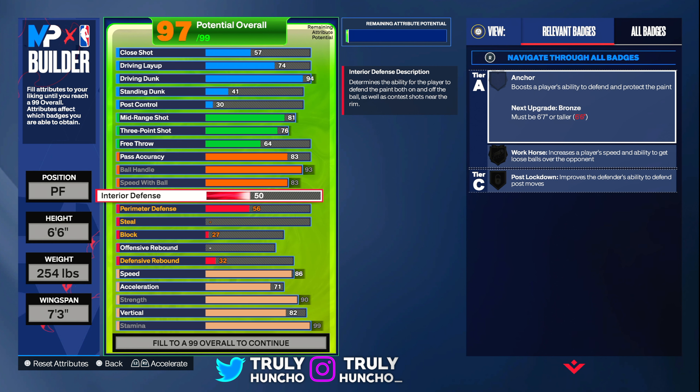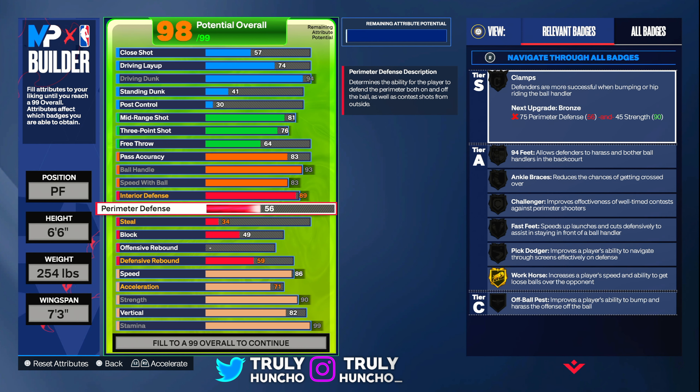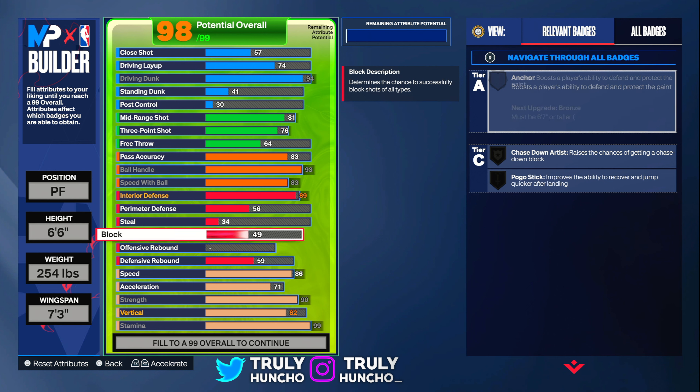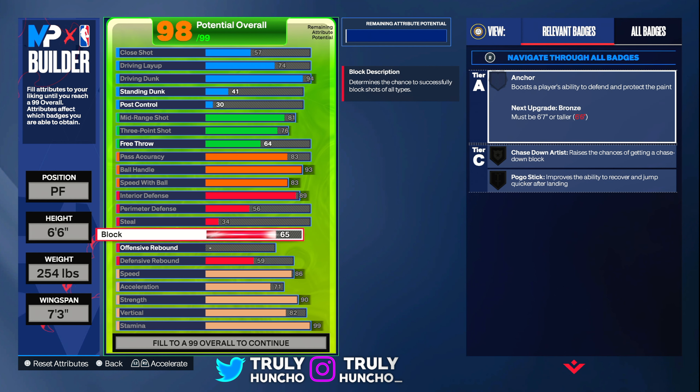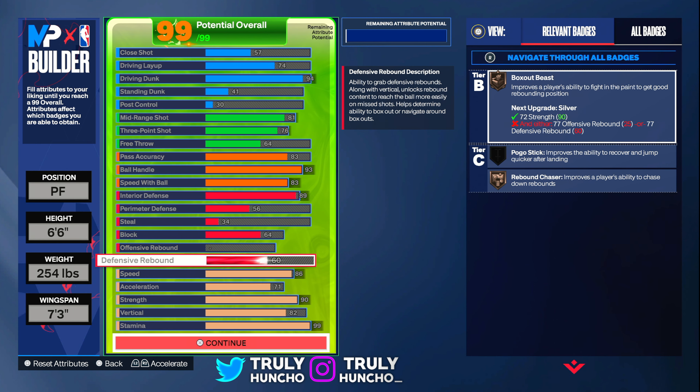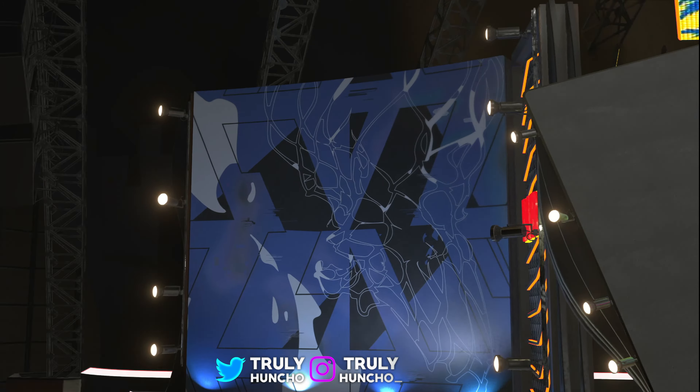For your interior defense — also very important — upgrade it to an 89 so you can get the two-way build name. For your perimeter defense, keep it at a 56. For your steal, keep it at a 34. For your block rating, upgrade it to a 64. And for your defensive rebound, upgrade it to a 60. The build is maxed out right now.